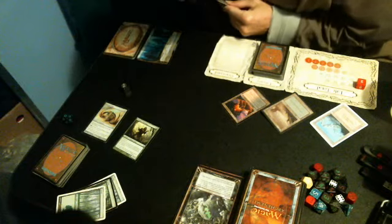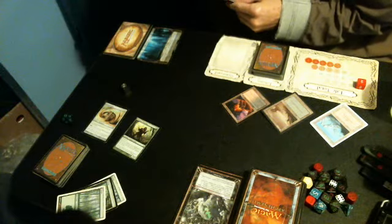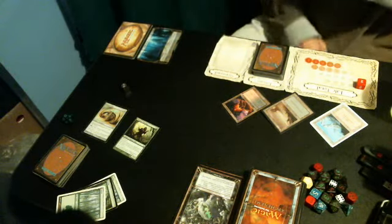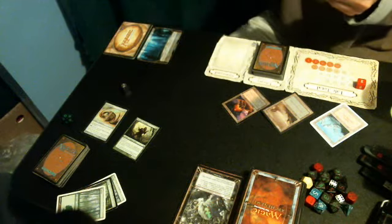I'll tap all three and play Axe Bane Guardian. It has Defender, and when I tap it I can add X mana to my mana pool, where X is the number of creatures with Defender. That's only a 0/3. Yes, it's a human druid. No, I wouldn't add that because it relies more on Defender than on being a druid. My turn is done.